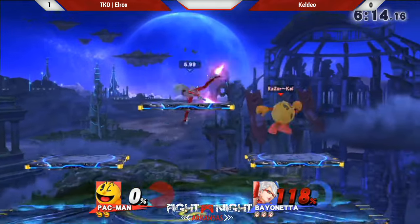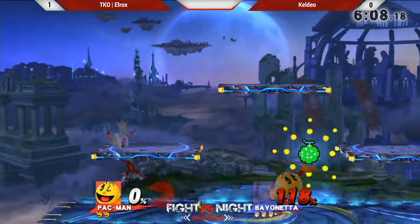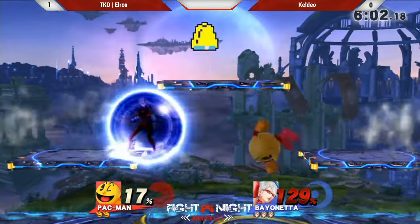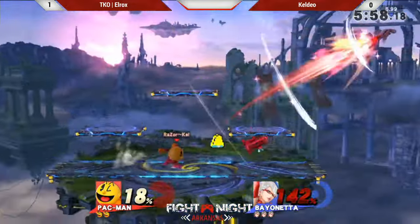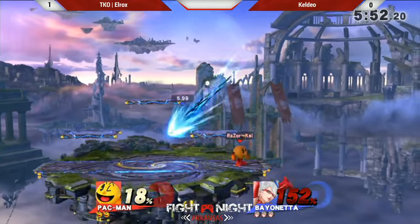Not the best time to use the up-B. He's got one to 18, so if I'm Kel-Dio, I'm thinking nothing to be worried about. I thought that was going to be a pivot grab. So that's the thing with Kel-Dio — he's good at getting the grabs. He's one of the few Pac-Men that can actually use the grab. Again with the up-tilt to get it flipping.